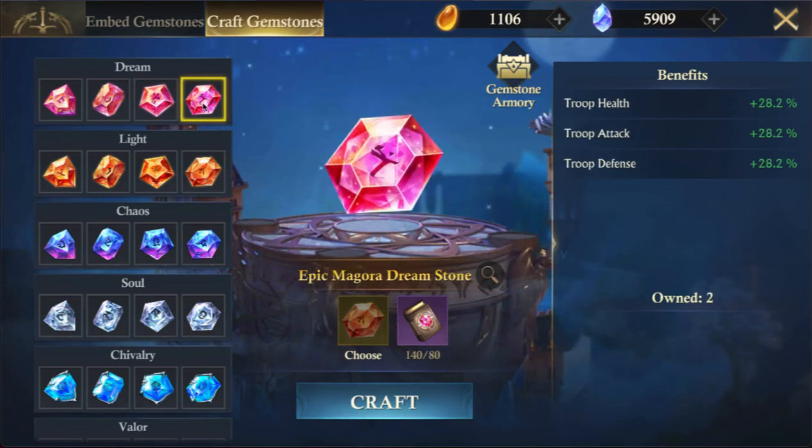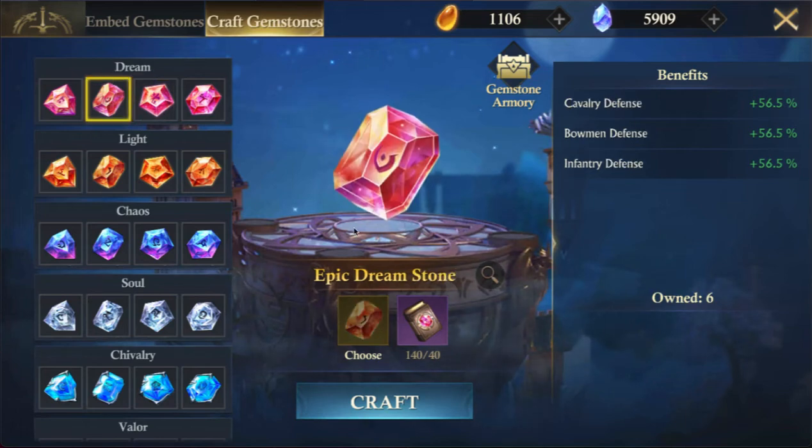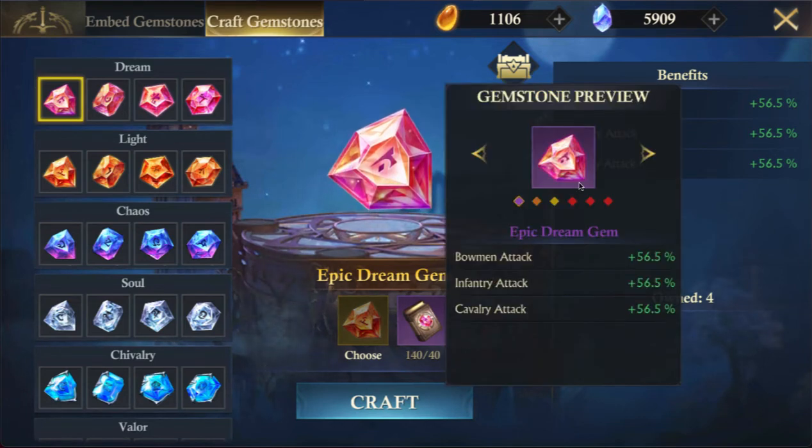Specifically for rank six, which is the Dream Jewel, for troops you can get a max of 92.6 with all gems combined. For health stats — bowman health, infantry health, cav health — you can get a max of 555.6. The same goes for defense: cav, bow, and infantry defense. With attack you can get up to 370.4 stats for bow attack, infantry attack, and cav attack.